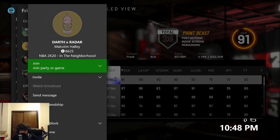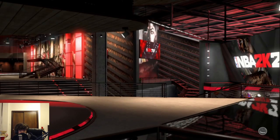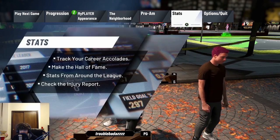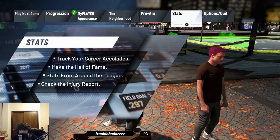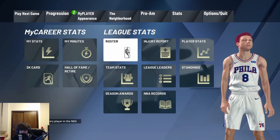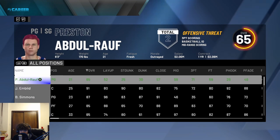Join your friend and make sure he's in a neighborhood — join your friend's neighborhood. We're loading into a Park right now. Once you're in here, go to the menu, hit Park, hit the Stats button. Once you go into Stats, go to Roster.